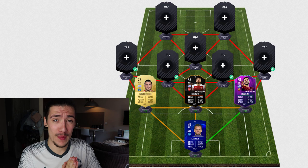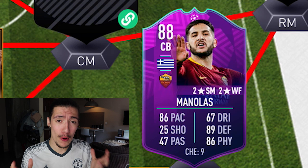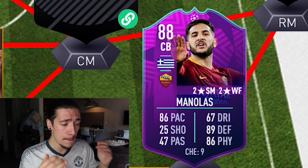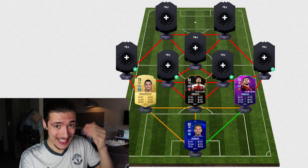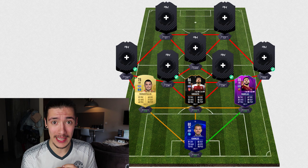We now move along to the final centre-back — the holy grail of centre-backs in this team. It is in fact Manolas. I'm pretty sure you guys know him already. Fantastic in real life; I'm surprised he's not moved to one of the top teams in Europe. Looking at his card in FIFA, it's 88 rated — I believe this is an SBC reward. It looks absolutely amazing. 86 pace on a centre-back — then 89 for defending and 86 for physical. This card is unreal. And it's even more mental when he has 67 for dribbling — this guy's a centre-back with 67 dribbling!